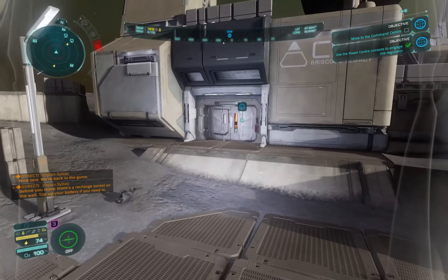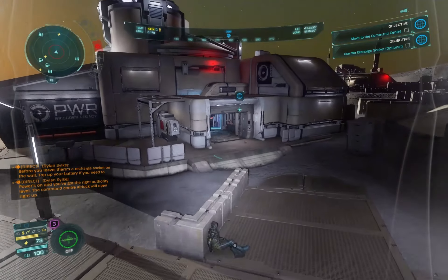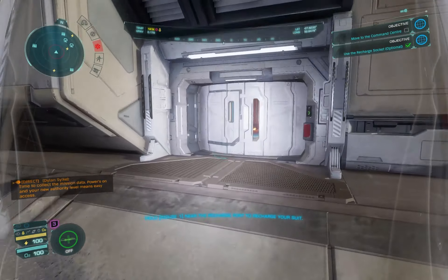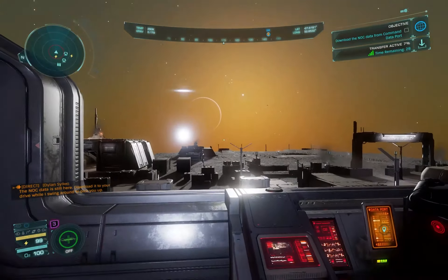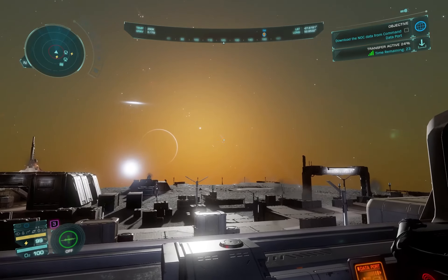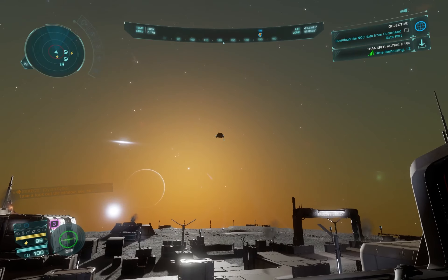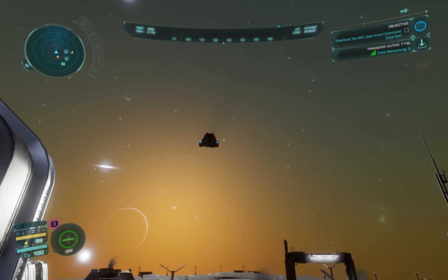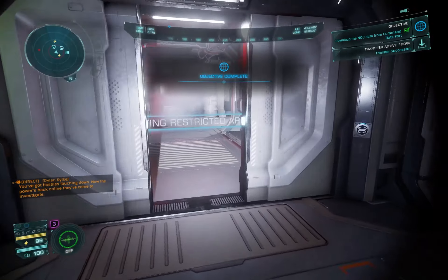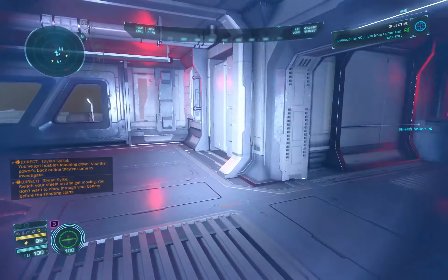Now we have to go to the command center. We need to charge up the battery — 30 seconds. The ship is coming in; if you look hard enough, it's right there. Looks a bit like a Vulture, or a Viper — it is a Viper. Shield on, let's go.